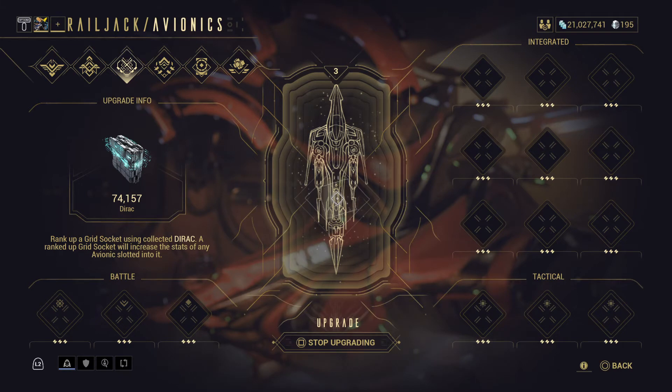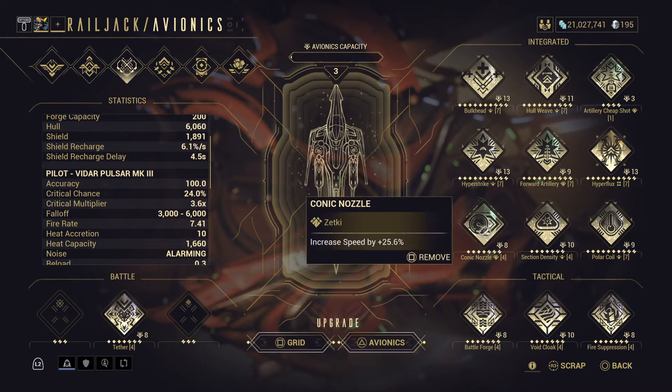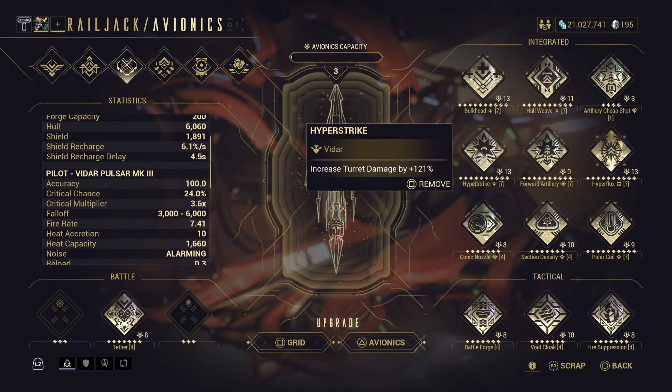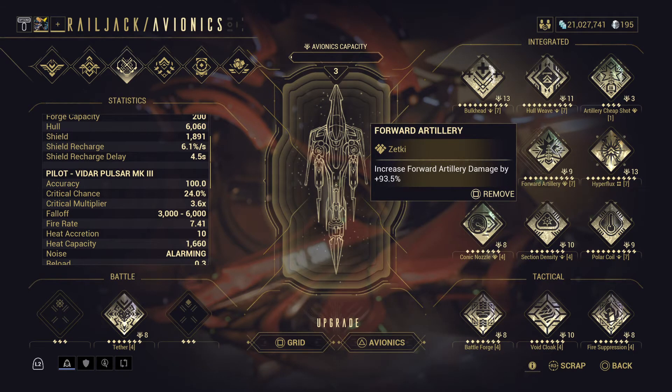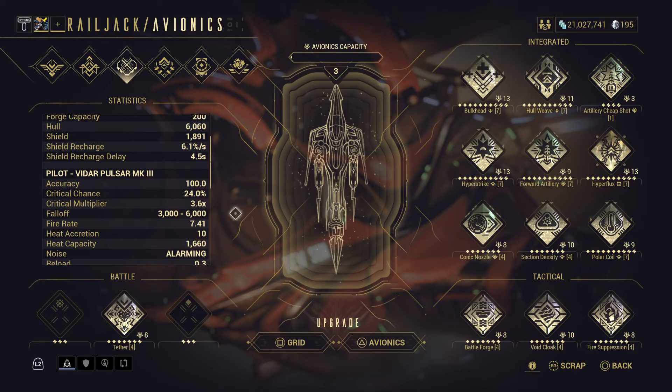When you say rebalanced with respect to the new Plexus mod system, you didn't show us any respect when you increased the drain amount. Other than tactical and battle not adding to the drain, that's about the only thing I like about the Plexus so far — everything else is pretty much trash. Is Section Density or Conic Nozzle going to stay maxed out, or am I going to have to add more Endo? Hyper Strike is going to need two more fusions to max out again, and Forward Artillery is going to need another seven. I'm currently not liking the Plexus — I feel like we're being jipped, having to spend more resources we already grinded for.